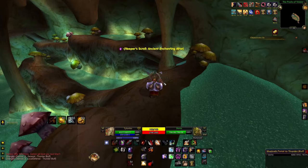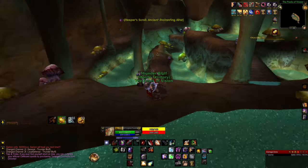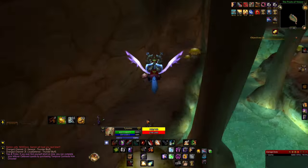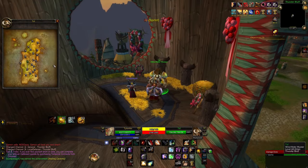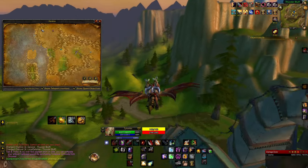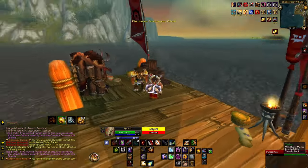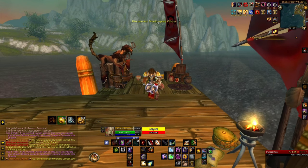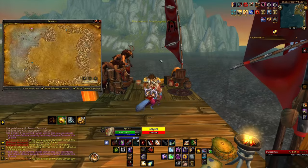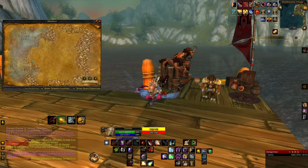After that, back to Orgrimmar. We're going to be heading to Thunderbluff. This is a Horde-based guide, so if you're Alliance you might have to take another route to get to these different places, but this is the easiest and quickest way I was able to find. Next place we're going is Feralas — there is a small island we'll have to go to. The WoW wiki and stuff helps out a lot; just look for classic Lich King era info.